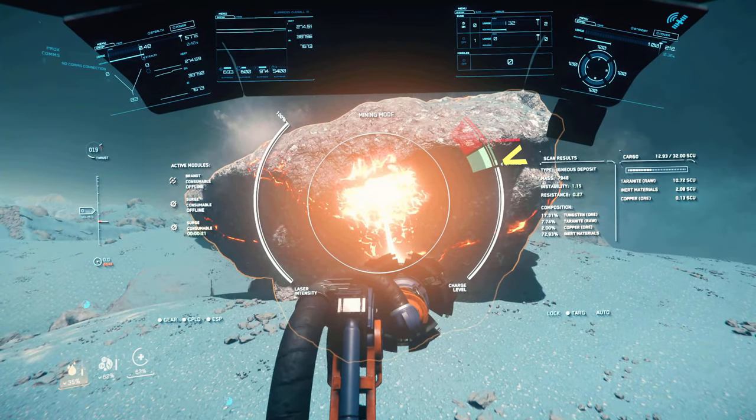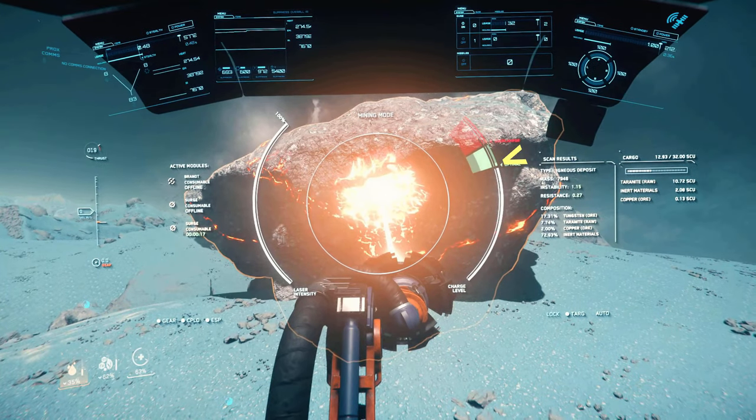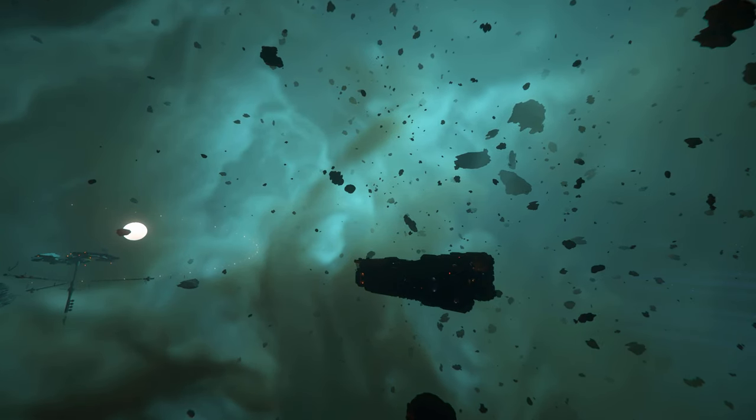Make sure that your rock's throttle is at 100% to ensure that it stays in the green zone long enough to fracture the rock. There you go! All right guys, so that's how you surge a rock.